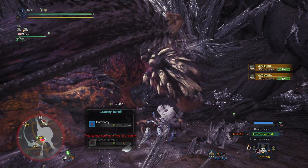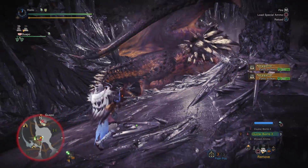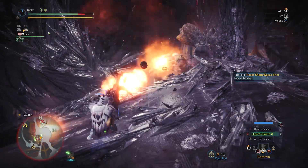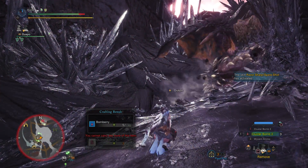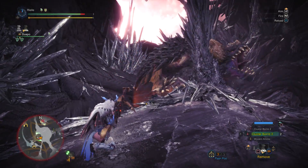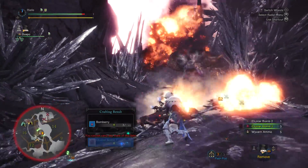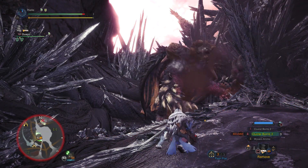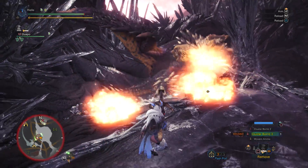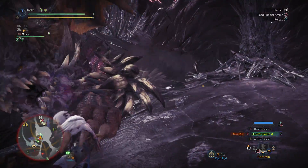Here's this crazy build. I'm using the Zora Magdaros gun — it's very painful to farm for — but essentially I'm just using the Evasion Mantle to push my raw as far as possible. I'm using the Xeno Diva special skill, Razor Sharp or whatever it does. Basically, the limiting factor on clust is you have so few shots, such a tiny magazine size, that you really have to do all you can to stretch your ammo — that's why I'm using the Xeno Diva special skill.